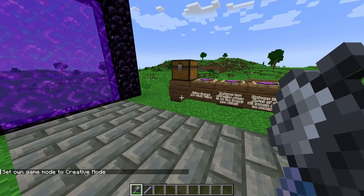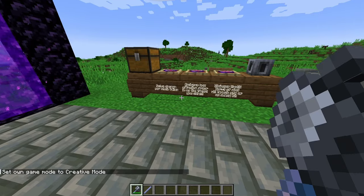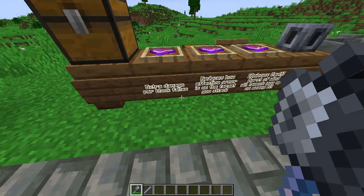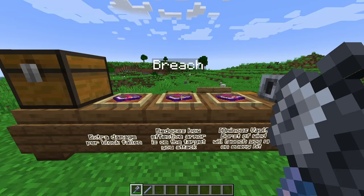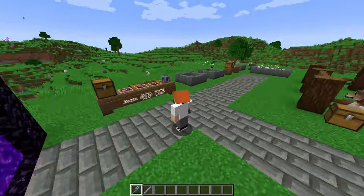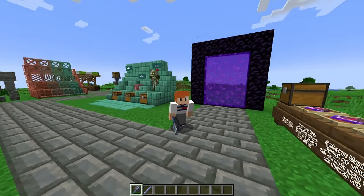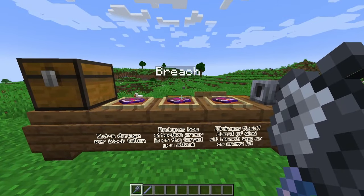These enchantments are going to make the mace so much better than its base value, and it's already pretty good. We have the density enchantment, which increases the damage per blocks fallen so you have to fall less to deal even more damage. We have the breach enchantment, which reduces the effectiveness of armor on the target you're attacking. In PvE it isn't too crazy, but in the ominous trial chambers where enemies always spawn with armor, this can be pretty good.